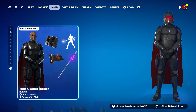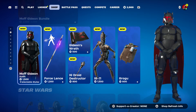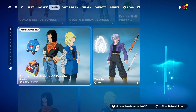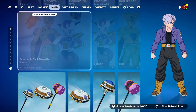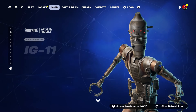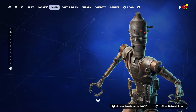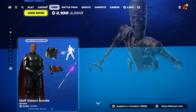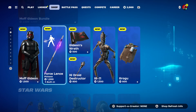You can get the whole bundle for 2500 V-Bucks, or you can get this skin for 1500, and this skin — which I want so bad — costs 2000. So expensive. He actually has his own bundle too, which is 2100. So expensive. But anyway, at this moment you can get it by following the method.